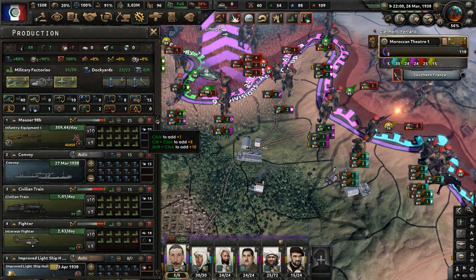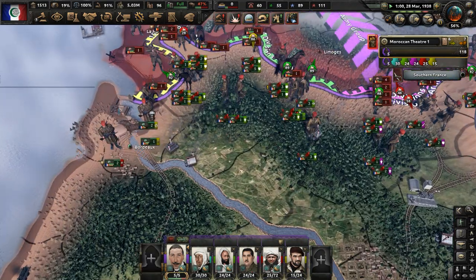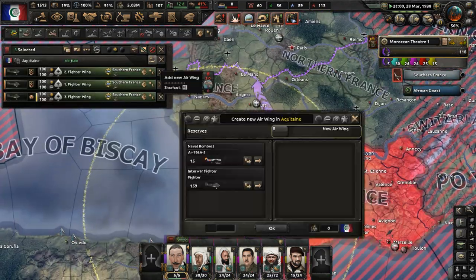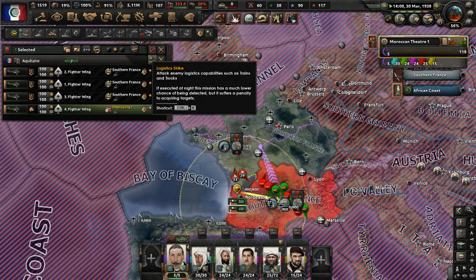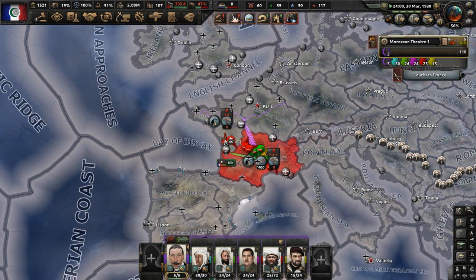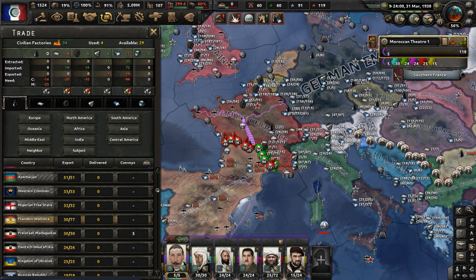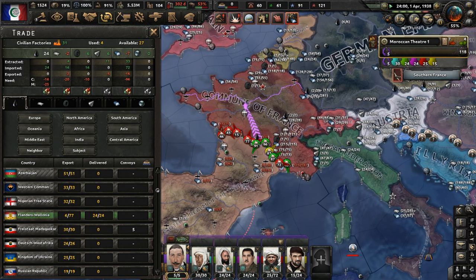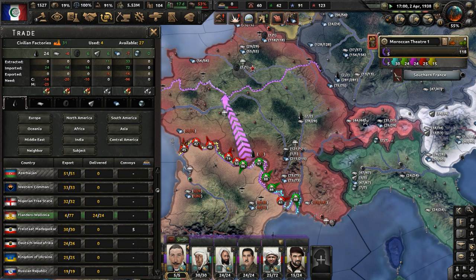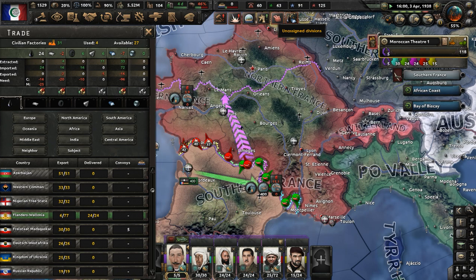We are still pushing though. We just lost our trade deal with Romania — that's not good. We do have more fighters, but we need more fuel fast because our planes don't run on nothing. I need another trade deal. Flanders-Wallonia is our best friend at this point — they keep trading with us for some reason. I'm not complaining because it gets us fuel. We're going to get fuel now from Flanders-Wallonia. Thank you, Flanders-Wallonia.